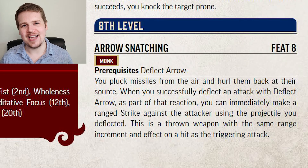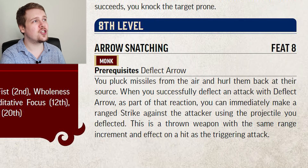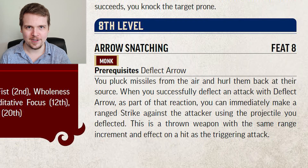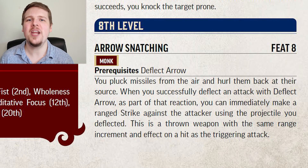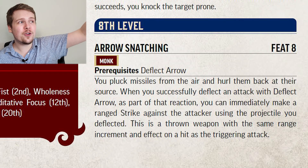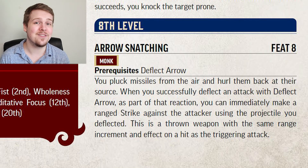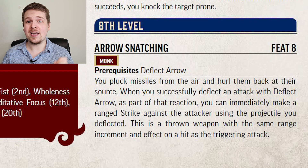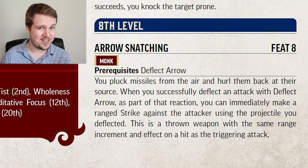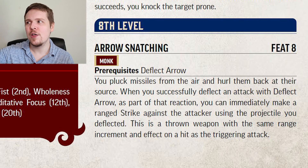Arrow Snatching is almost the exact same as Return Fire just two levels later. If you successfully use the Deflect Arrow reaction, you can snatch the projectile out of the sky and throw it back at the original target. The range increment doesn't change — if someone shoots you from 120 feet away with a longbow, you can snatch it and throw it back 120 feet with no penalties. Also, because this is specifically a thrown weapon, you get to add your Strength modifier to the damage, so you will very likely deal more damage with their own projectile thrown back at them.